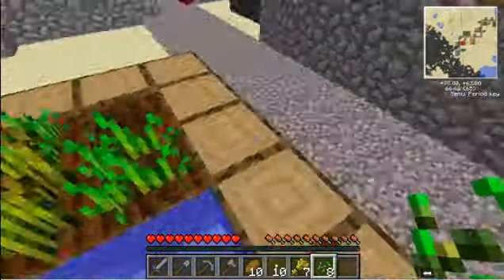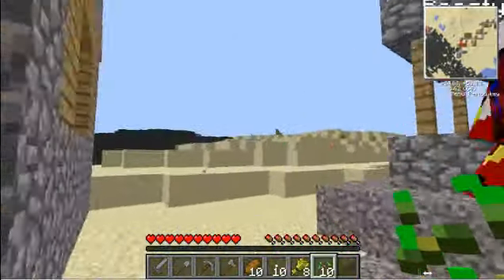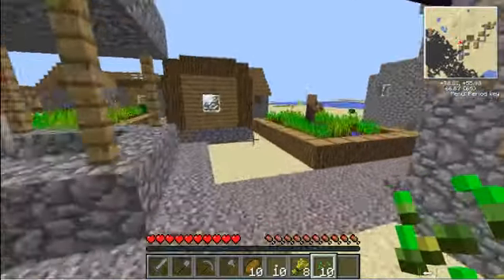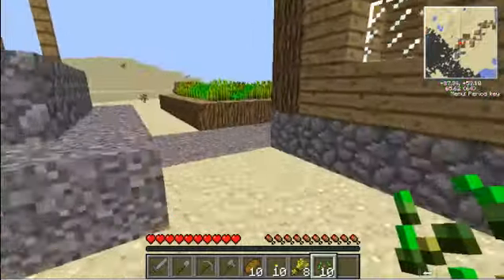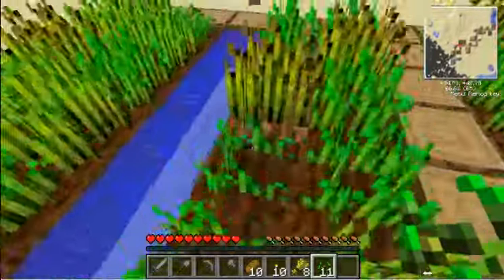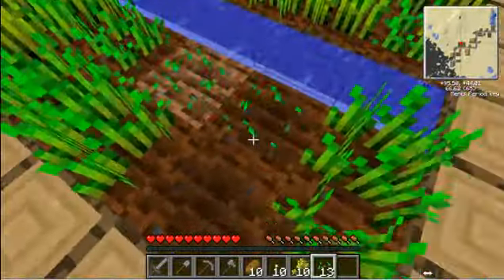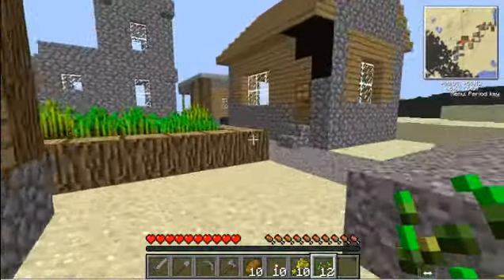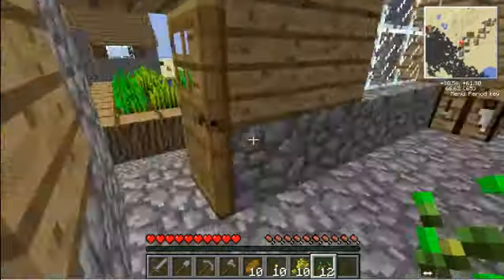Do you want to just base our thing around the NPC Village, or keep going somewhere else? I think we should base it out here so we don't have to build anything for the moment. All we need to do is get some jungle saplings or rubber tree saplings. I call this house! Big house is mine. I'll have this one over here by the well, by the church — the bookcases and stuff, and the crafting table.